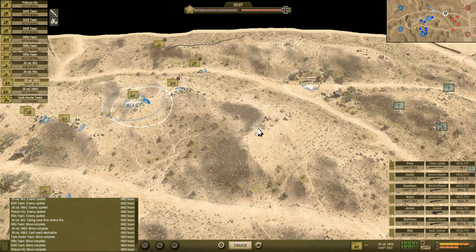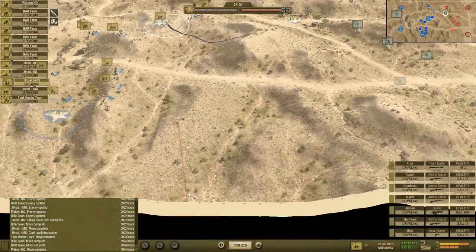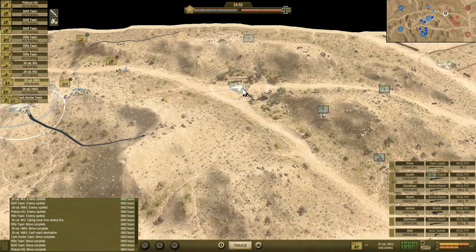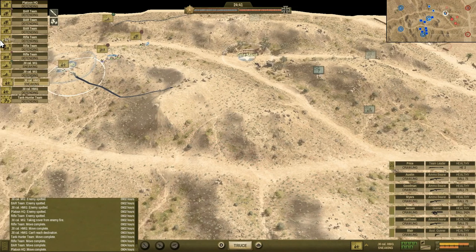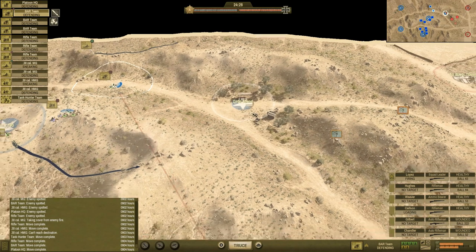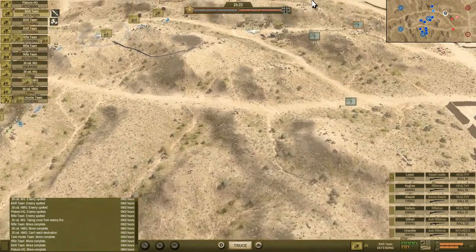I want to get this SMG team up here — I'm going to start sneaking them up and bring them out on this hill to try to get another angle of fire. There's another SMG unit too — same deal, I can sneak them up to that ridge. His morale is going back up a little bit, but the main thing is I want to inflict casualties and drive him off so I can run in there and take Date Stand. I need to keep an eye on ammo supply too.